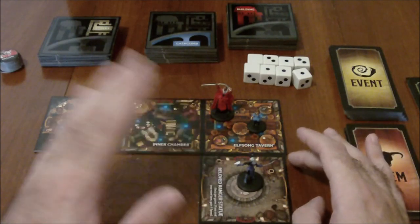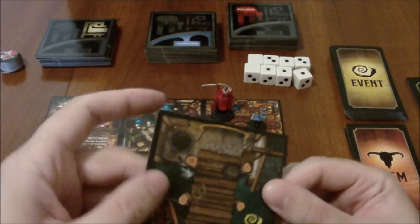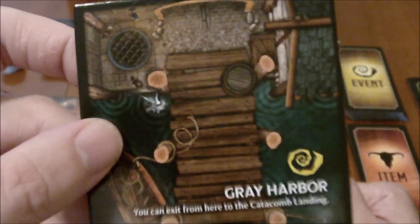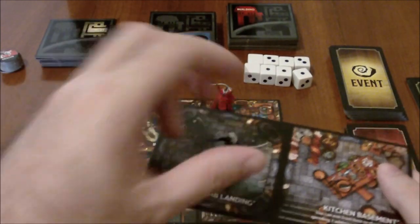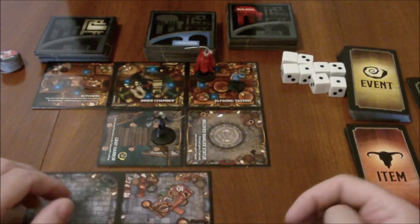Let's say I continue to move and draw another street token. This one leads to the Gray Harbor. What's interesting about the Gray Harbor is that you can exit through here into the Catacomb Landing — this little sewer grate here is a one-way trip. You can spend one movement to go from there to the Catacomb Landing if you want to go down into the lower levels. Now that I move here, once that happens, I have to draw a card.